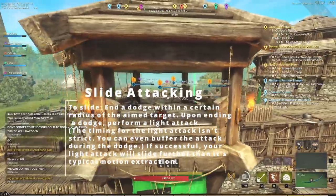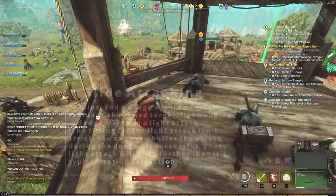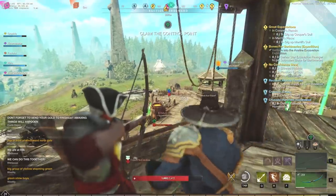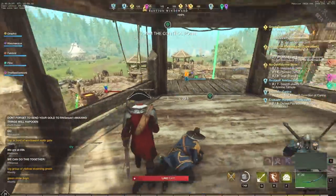The Great Axe and Hammer are very strong with slide attacking, and the Spear and Sword work well too. Unfortunately, the Hatchet and Rapier don't really work with slide attacking. This is especially strong with medium armor, which is currently very high up in the meta or at least widely used in open world.